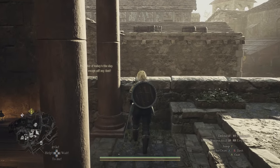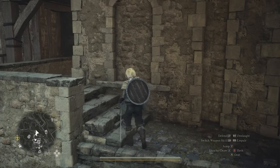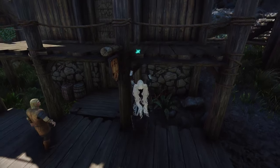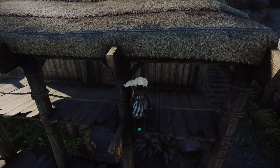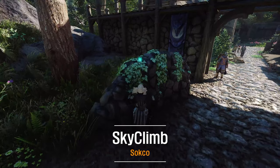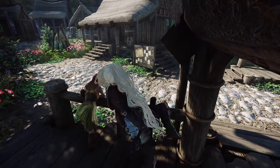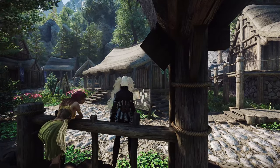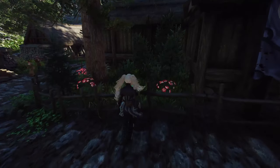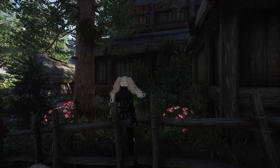Dragon's Dogma 2 is an excellent game in terms of its climbing mechanics, allowing players to scale walls and leap over obstacles with ease. Similarly, Skyrim can be modded to offer a somewhat comparable experience with the use of the Skyclimb mod. Skyclimb introduces a defined climbing mechanism to Skyrim, utilizing the animations from EVG Animated Traversal. It employs techniques seen in modern games to enable players to climb or jump over anything as if it were real, providing a feeling akin to Dragon's Dogma.